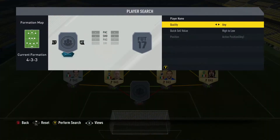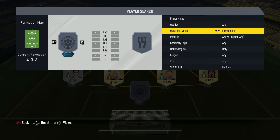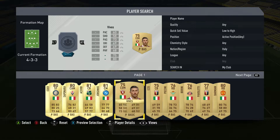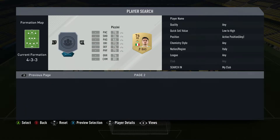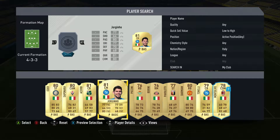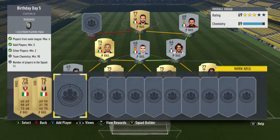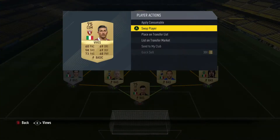Let me sort by quick sell value low to high so we can see the untradeables. These guys are untradeable but they're 80-rated, so I might leave them for another SBC. I'll throw in a striker here — you can see we already have 89 chemistry, so technically we can use almost anyone.